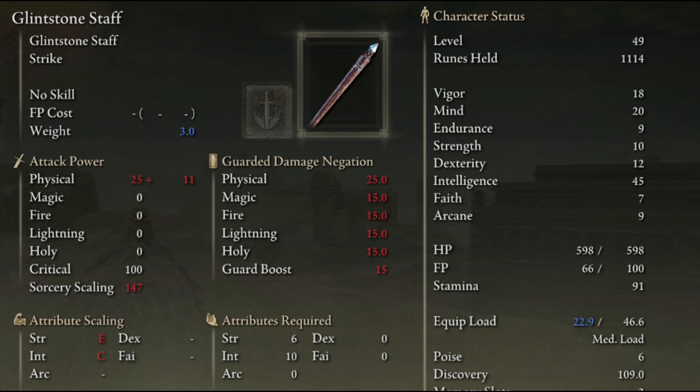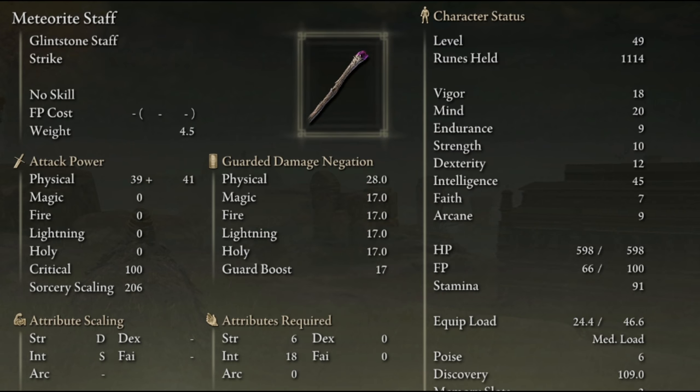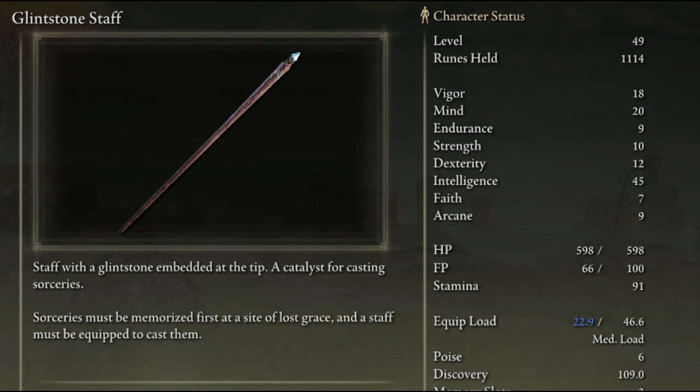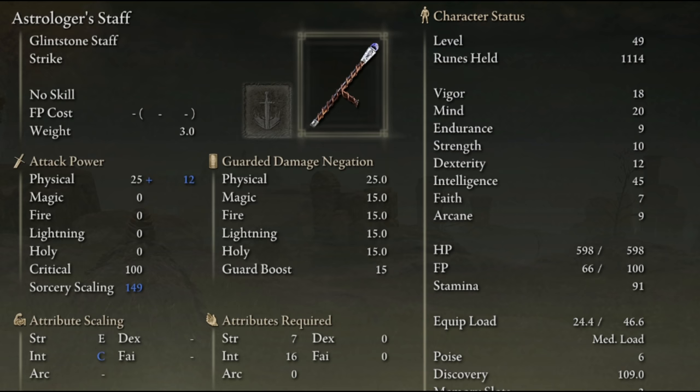As for the glintstone staff, comparing it to the meteorite staff — which you can also get at the start of the game if you follow the best starting mage build — the meteorite staff has an S ranking, which makes it a heck of a lot better for damage. Pretty much most things in the game outclass the glintstone staff. It doesn't have any special skill, and it also doesn't boost glintstone sorceries specifically. Even the astrologer staff comes out on top compared to the glintstone staff, so you'd probably never bother getting it.